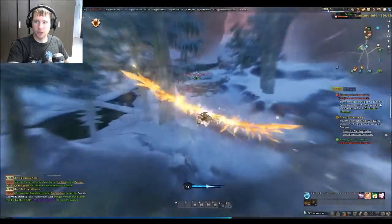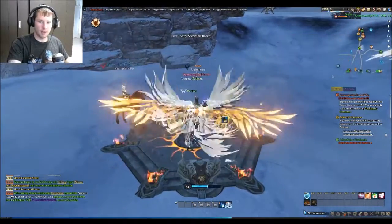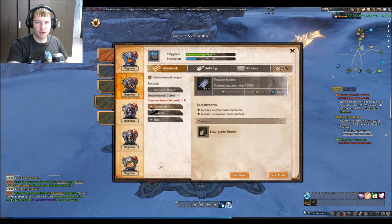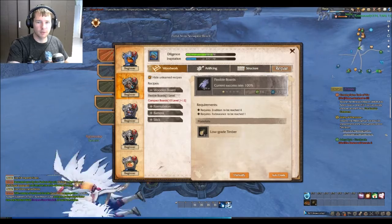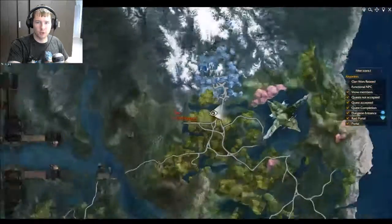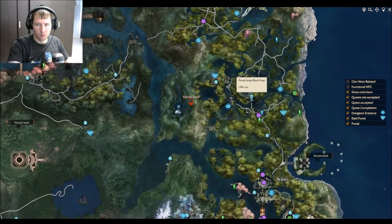Let's go back. Hot key V brings up the menu - so next is mining and wood cutting. Low grade timber is pretty easy to get pretty much anywhere. When you're mining you get low grade stone - there's a lot of stuff you can craft from this. For low grade timber, when you open the map you want to go right here - this is much closer. You want to come to the portal array for Tidewater.